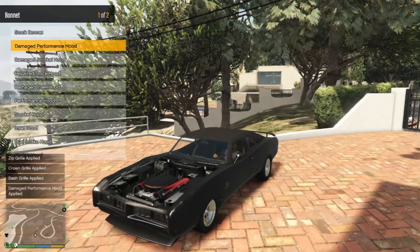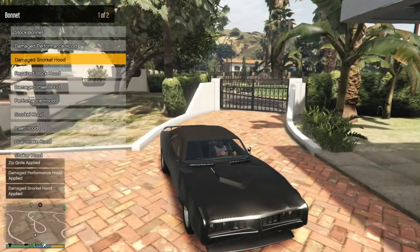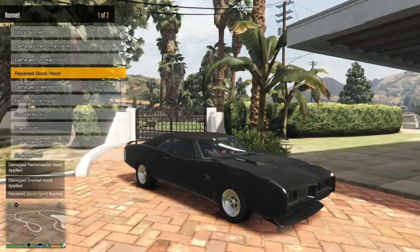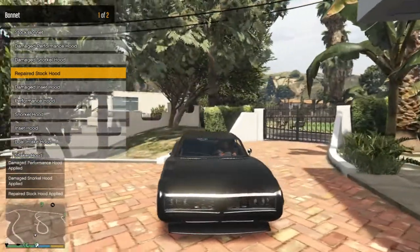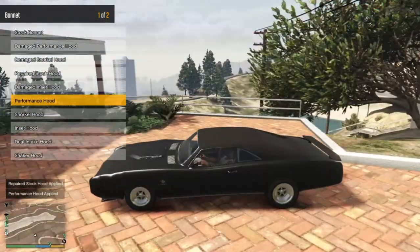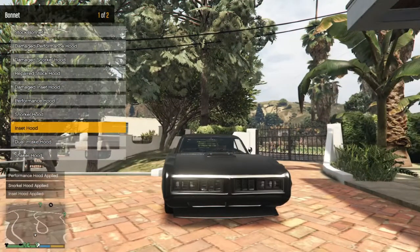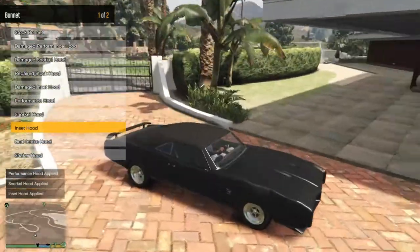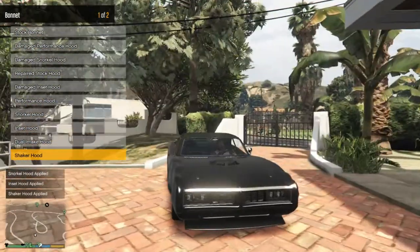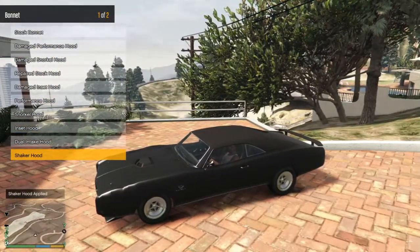Bonnet. Damaged performance hood — ugh, poor hood. Damaged snorkel hood. Repaired stock hood — I like the stock hood, but let's do something a little bit different. The performance hood, snorkel hood. Inside hood. Shaker — that's a lame shaker. Does it move? It doesn't move.